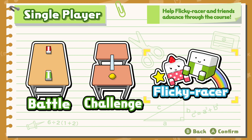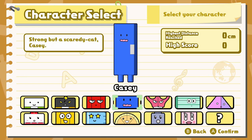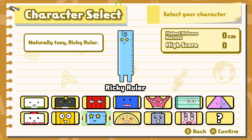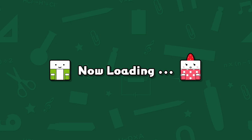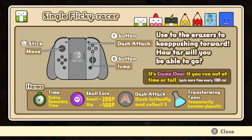I gotta show you Flicky Eraser. Because the game you've seen so far — this has nothing to do with it. This has anthropomorphic erasers that have personalities. I'm actually a pretty big fan of Traxie — the protractor. I just like the character; it has a good design. It's a protractor. But this is a game where you move and jump around. Were you expecting this in the game? Because it's here. No, I was not.